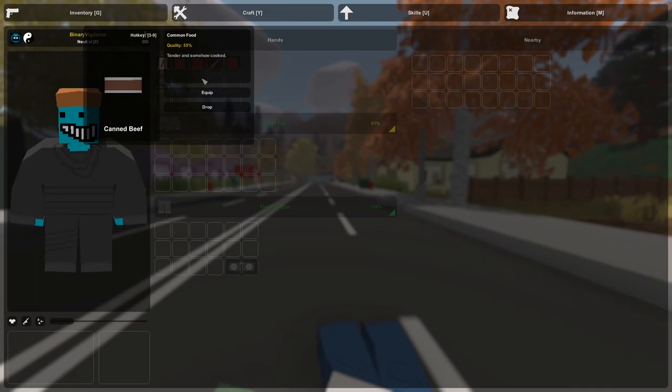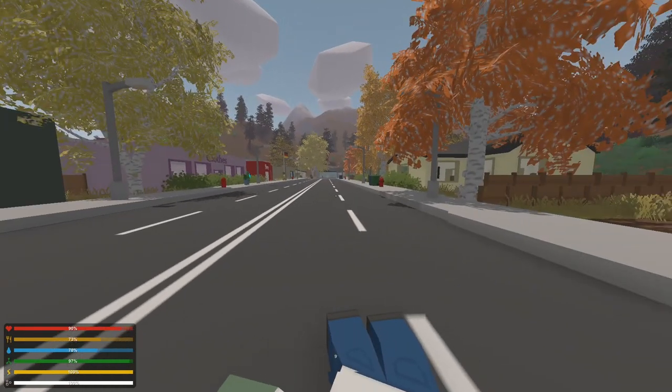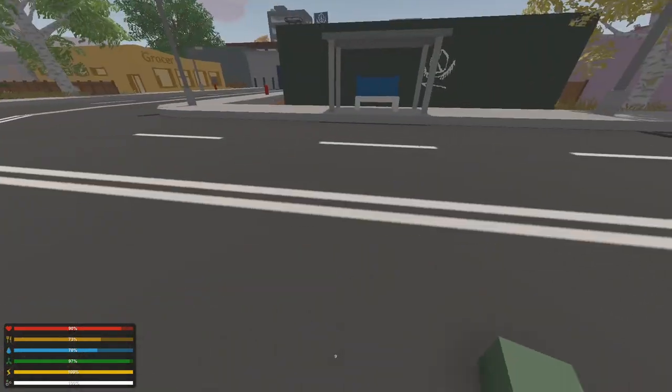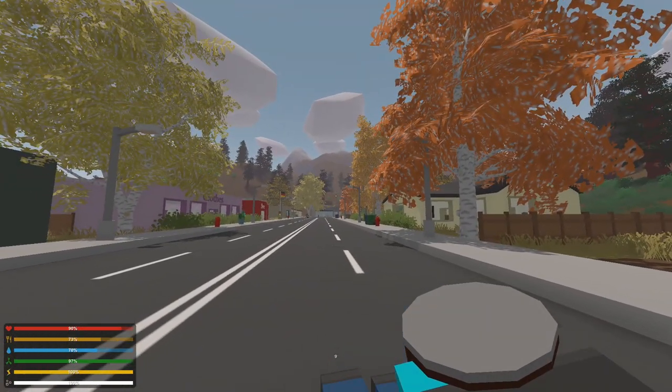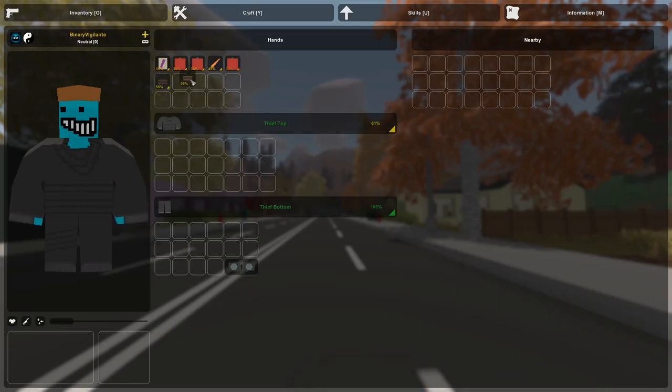If I want this food to have a hotkey, I can set one between 3 and 9. So if I press 9, it shows 9 up there, and now I can press 9 in the world to instantly use the canned beef — it even shows it down on the HUD. I don't want this to have a hotkey, so I'll remove it. You just left-click to move items — you can't drag them. Some things are bigger, like binoculars taking up two slots, while others take only one.